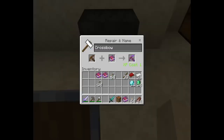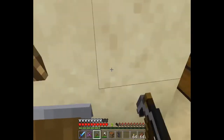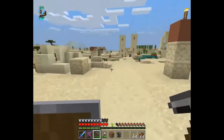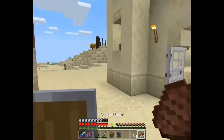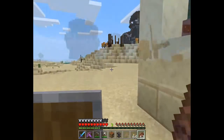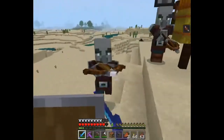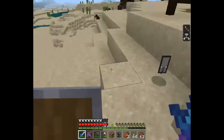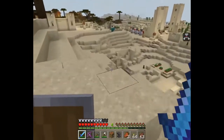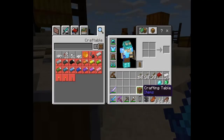I've got hold of an anvil so let's enchant our stuff. Where do I go now? Up there! Ow, what is that? What do I do with it - a bottle of enchanting? I don't know how to use that to be honest.